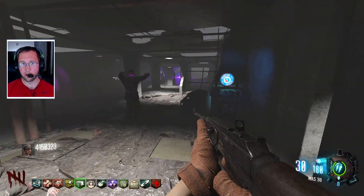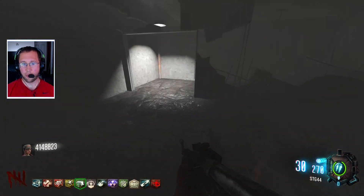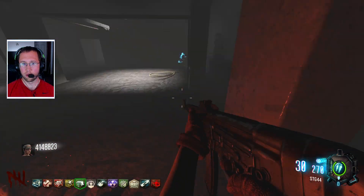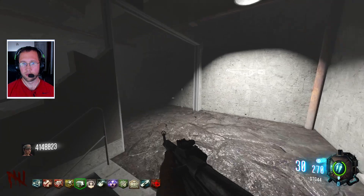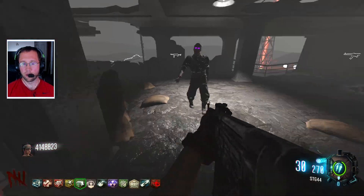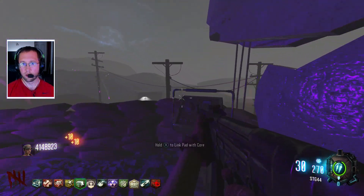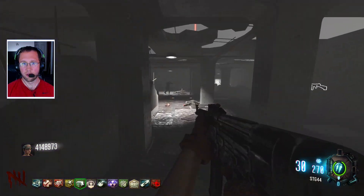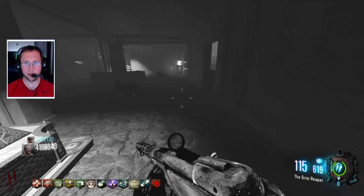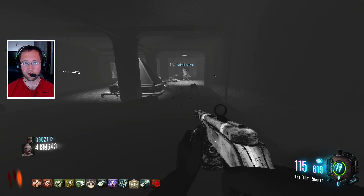Let's just try to get another gun here — let's grab the STG and maybe go pack-a-punch it. What was with that freaking teleporter, dude? I was gonna link. Alright, we got Craig in the game now. Ah, these are the Nova crawlers — look at that. Oh, there's a soul filler here.